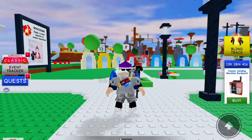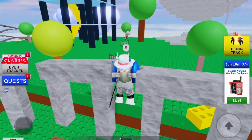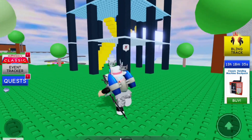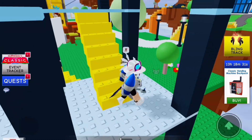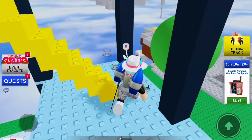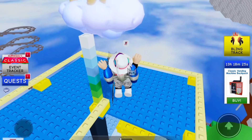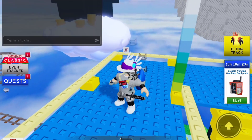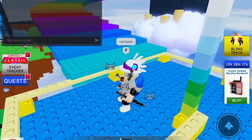The way we get another token — just follow what I do right now — because we need six tokens to unlock the Emprian Reign of Awesomeness Wings. You want to climb this tower right here that's near spawn and then type in chat 'rainbow'.